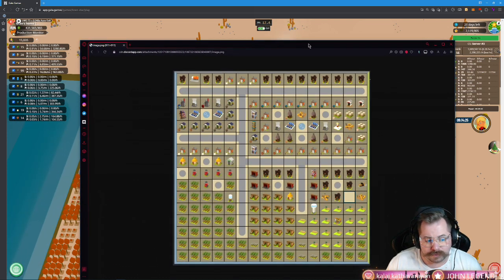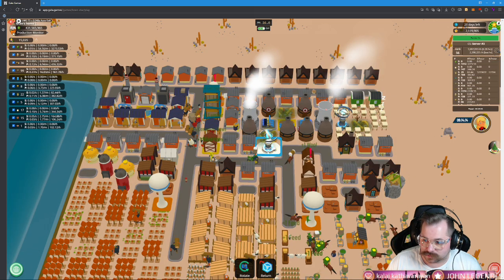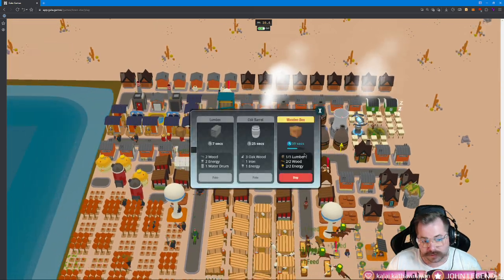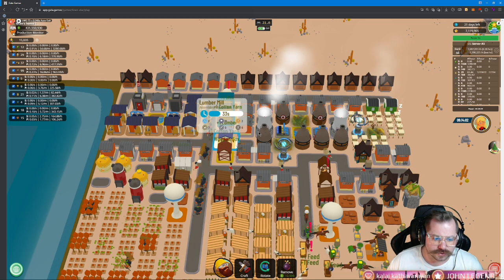I began to run out of wooden boxes, so that's why I added that fourth one in. This wooden box lumber mill doesn't actually need any water drums — if you look at what it takes to make a wooden box, it is just one lumber, two wood, and two energy. Since it's here next to the nuke, it's got plenty of energy.